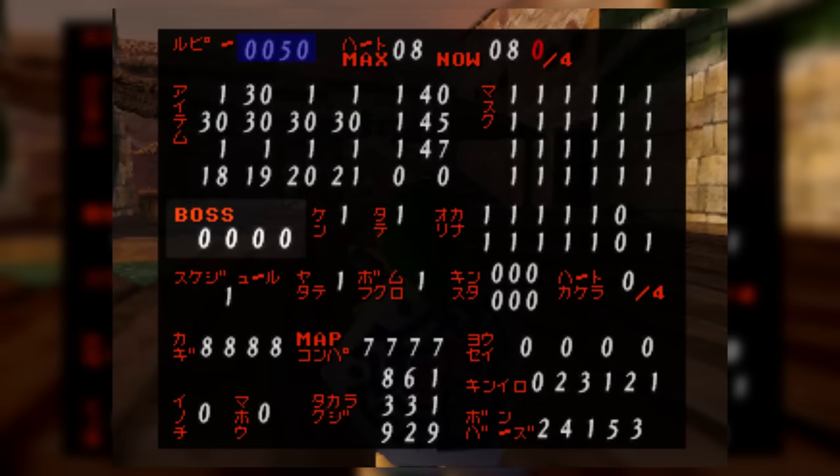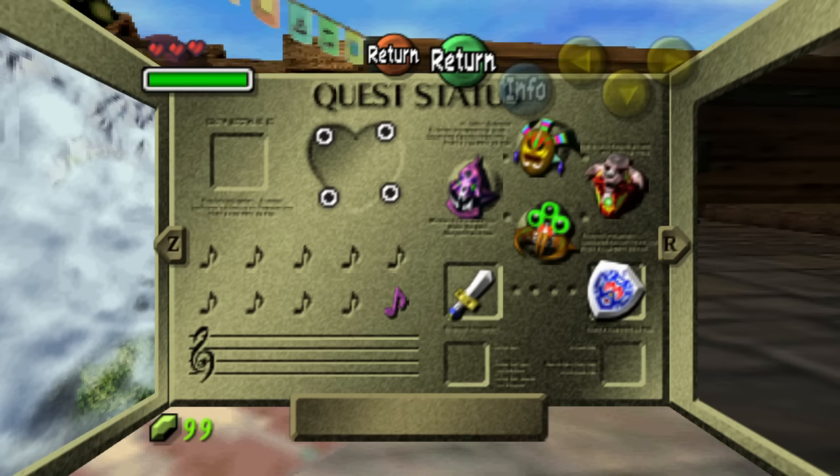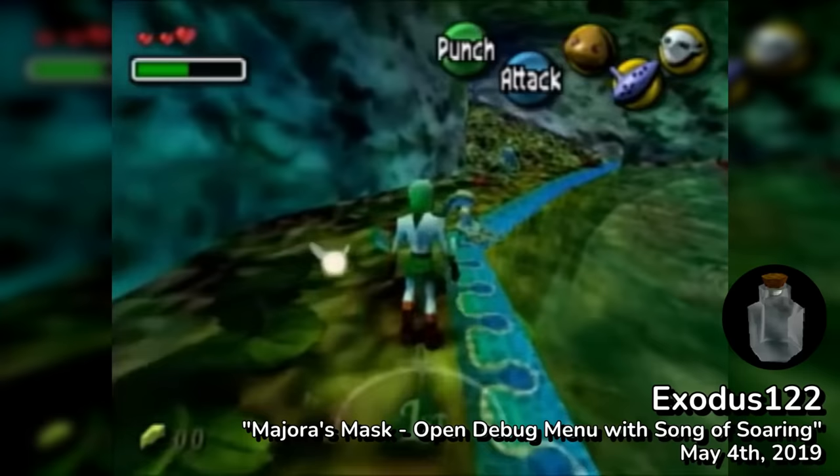That last part is huge, because if you could access the debug menu using text overflow, you could give yourself all four boss remains instead of completing the four temples, the Oath to Order to reach the moon at the end of the game, and the Fierce Deity Mask to completely trivialize the final boss fight against Majora.